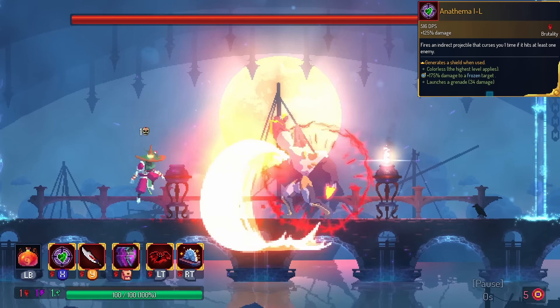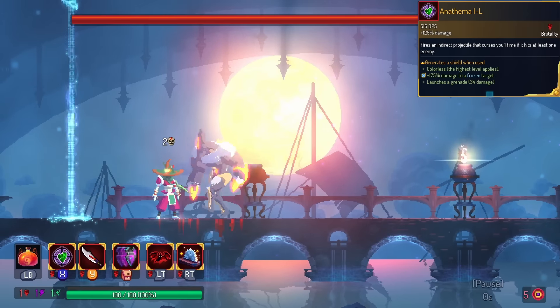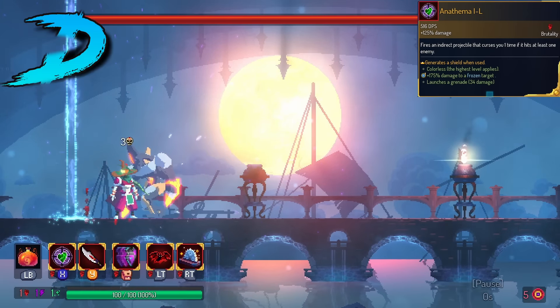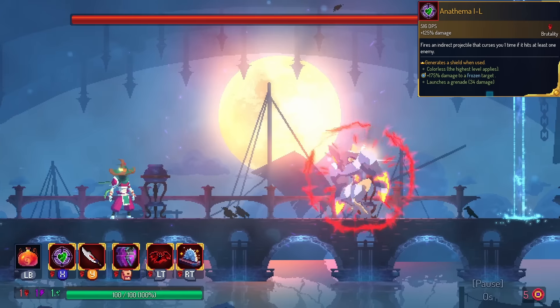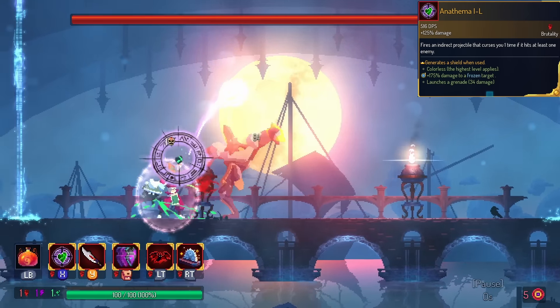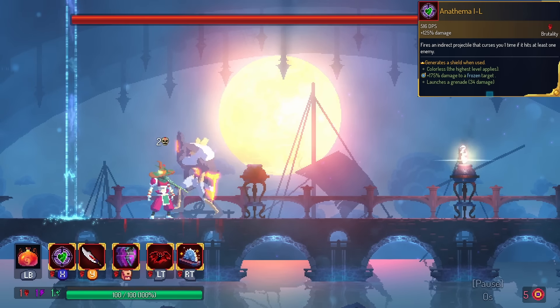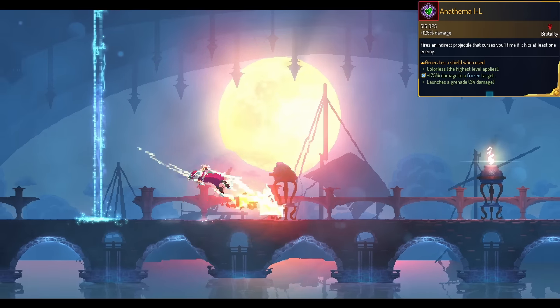Anathema, one of the brand new weapons in update 35. This gives you a global shield on use, but we're gonna put it in the D tier. Unfortunately, Anathema curses you whenever you hit an enemy. The global shield is not even a band-aid solution to protect you from death. If you try to utilize the shield, you will probably die. So I would recommend not even bothering.